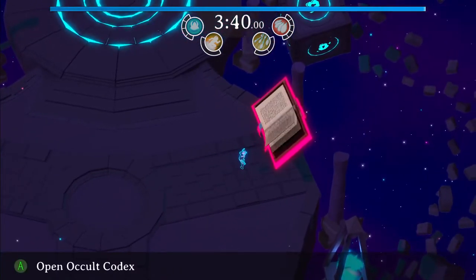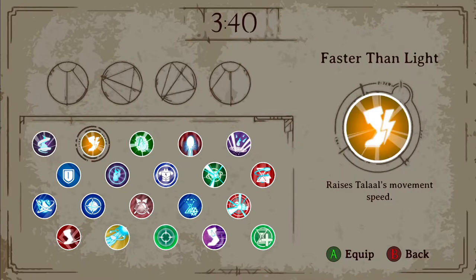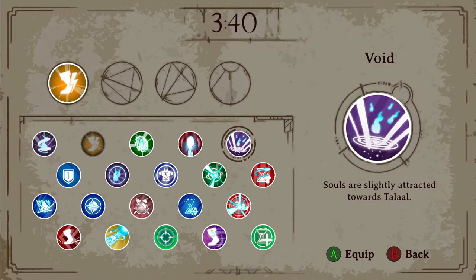Additionally, you have the occult codex, which gives you four passive abilities that do not cost you time. Here, I really like to increase my movement speed, and I really like using void to bring those souls closer to me when I'm doing battle, so I don't have to go out of my way to pick them up.